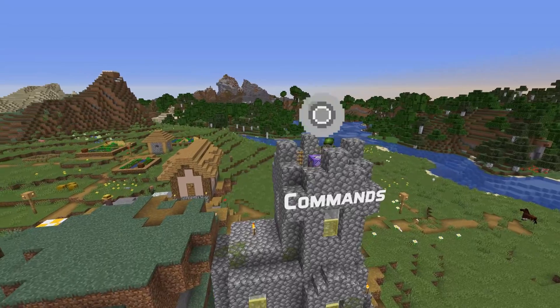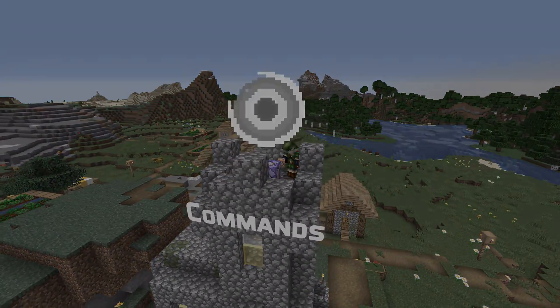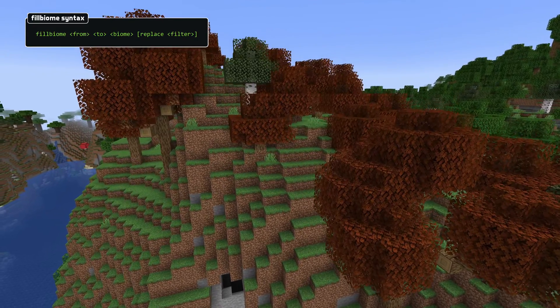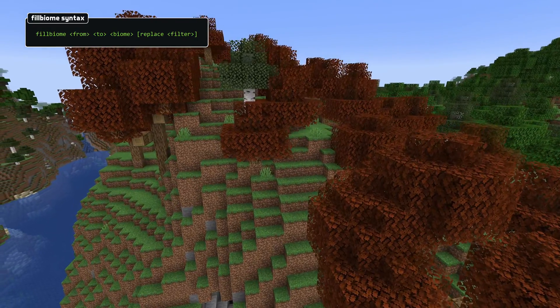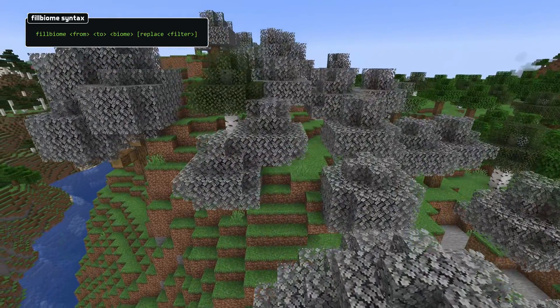Let's start with the new command. It is called fill biome and works similarly to the fill command, except it sets the biome instead of the block type. You specify two corners of a volume just like with the fill command, and you can also filter by the current biome by adding a replace parameter at the end of the command.